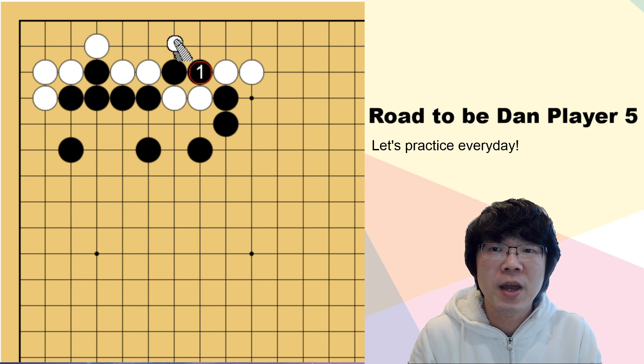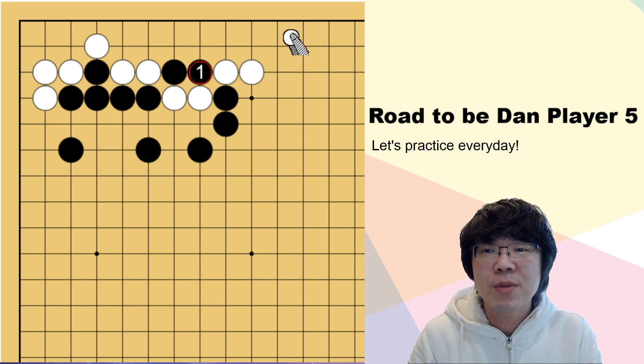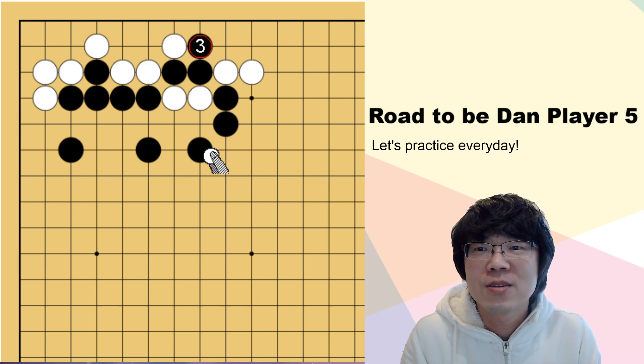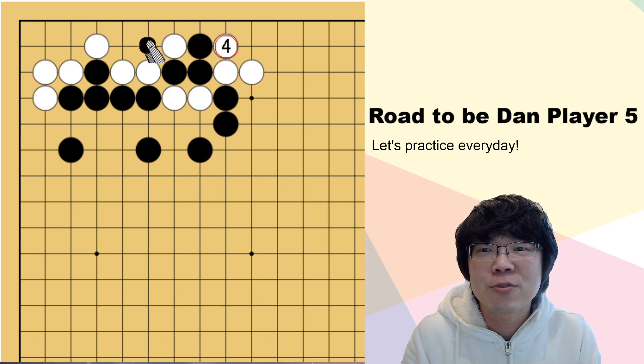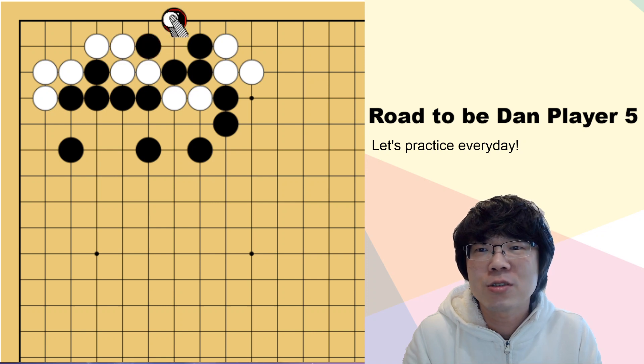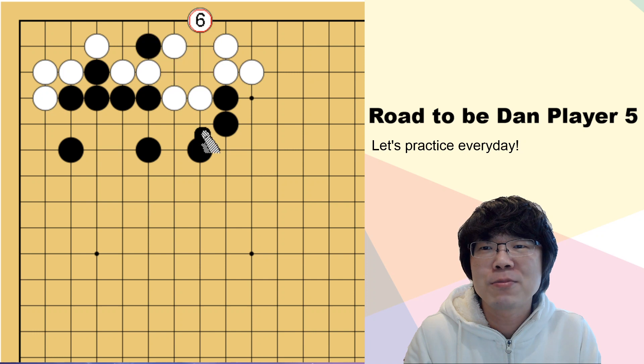If you just cut here, then white can try to capture this black, so it doesn't work. Maybe this way is better. Because I just used my habit to make atari anywhere, but if black just goes out one time and tries to cut here, then white cannot connect these two stones because black is gonna capture here. So white has to capture here.